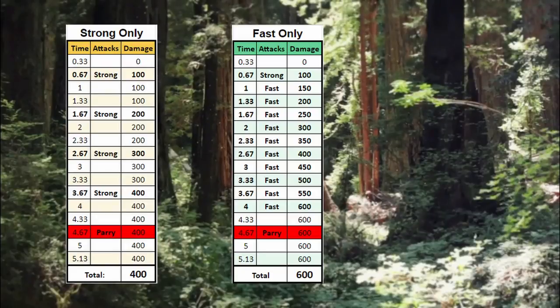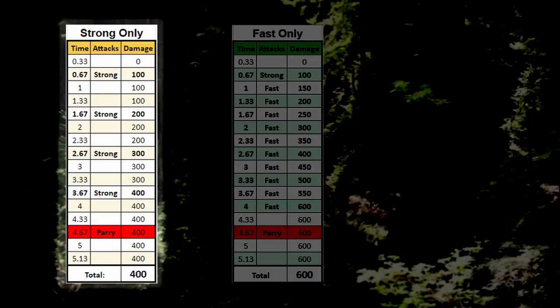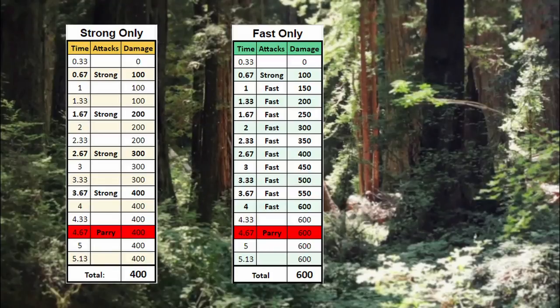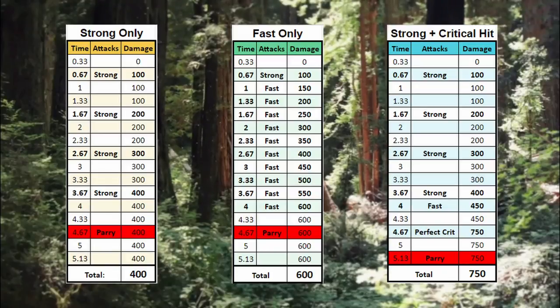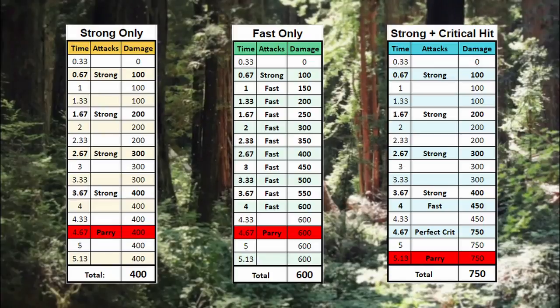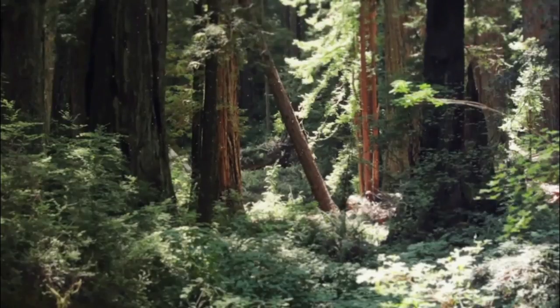From this chart, we can see that if you are spamming strong attacks by swiping in one direction — which yields about 1 attack per second, or a max of 4 attacks in one attack window — you can actually increase your DPS by just spamming fast attacks instead. In this scenario, the only way that strong attacks win out is if you can land a perfect crit in the time window, because if it is not a perfect crit, you will have very little time, if any, to set up for a parry.